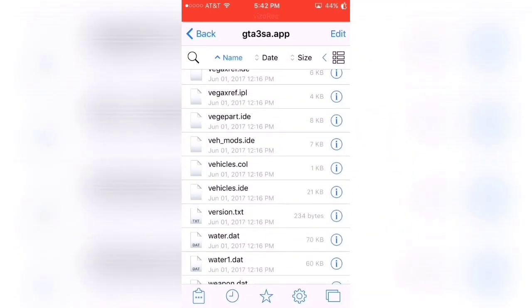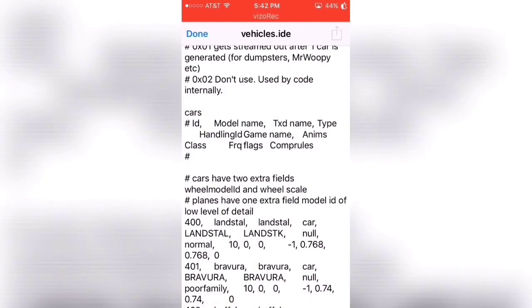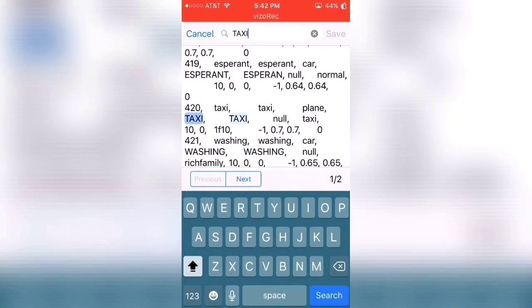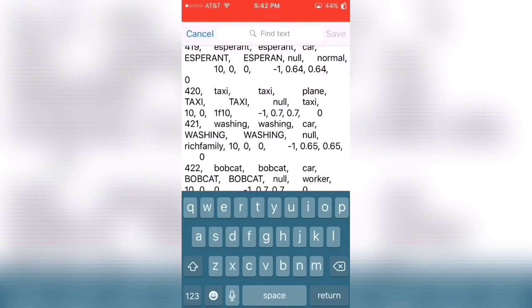What you're going to have to do is go to vehicles.ide, go to text editor, and search the car you want to turn into a plane, or make it fly. It's going to say 'car' there, and then just change it — change the words to make it say 'plane'.